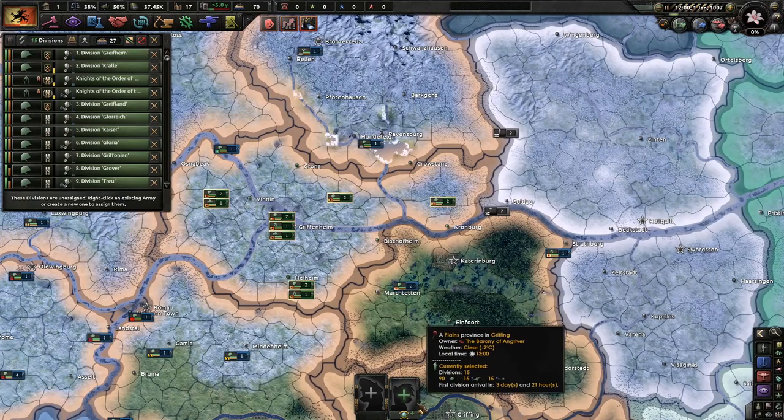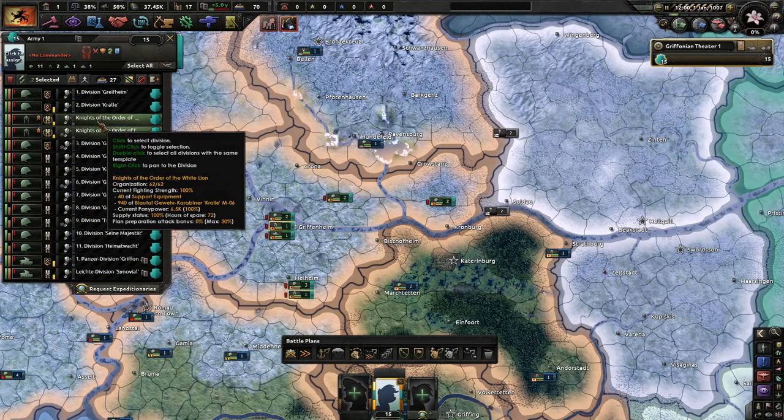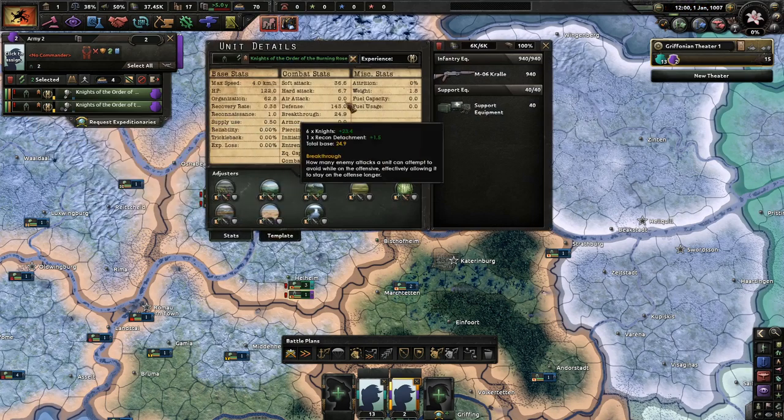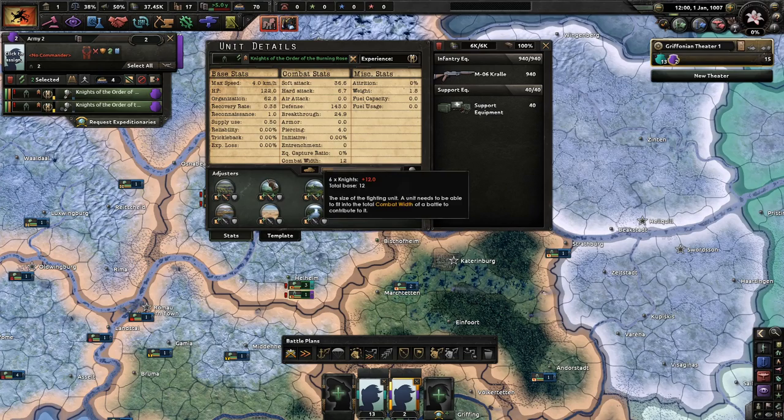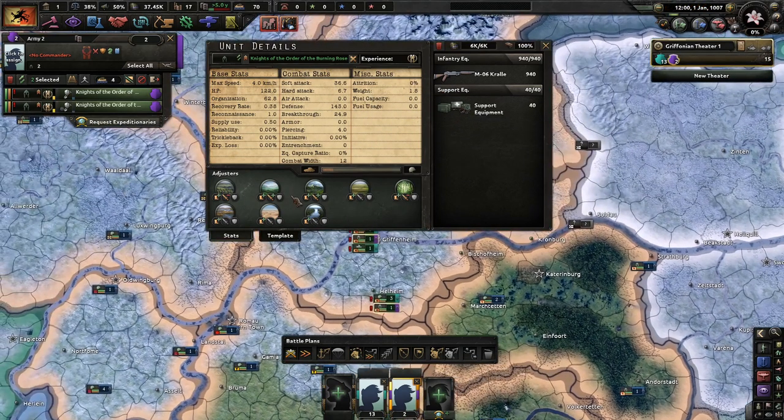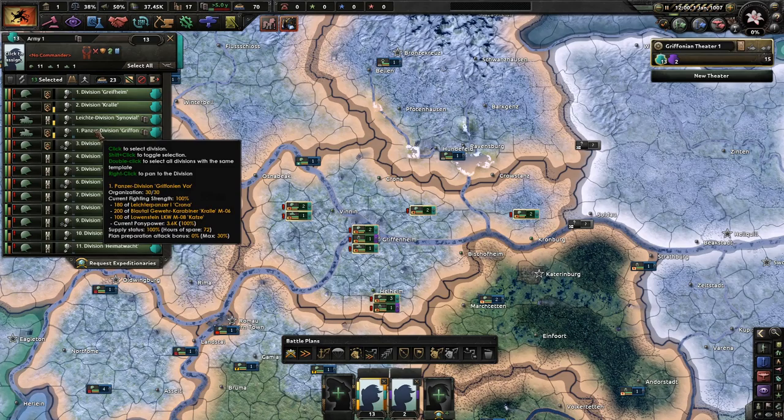We've got some unassigned divisions. We're probably not going to be using them soon. Now, it's my understanding that these Griffins are special forces — and these are pretty good special forces? I don't know. We'll see what happens when I use them. And we've got some tanks, some tank ponies.